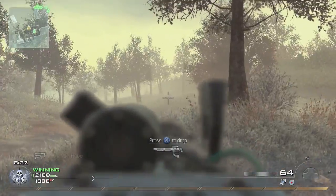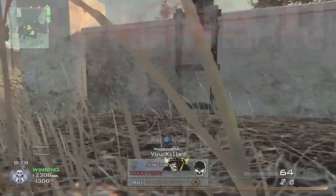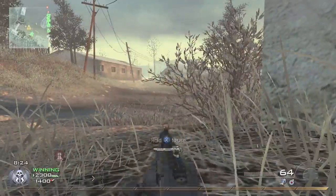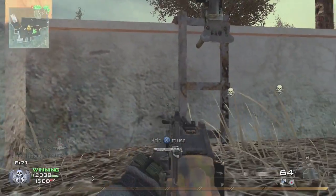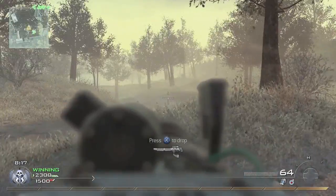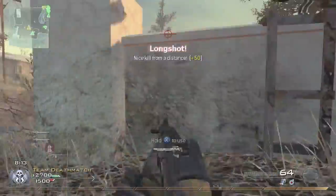A huge tip: when you grab the turret, make sure you're laying down on the ground. Then you can see right here, when you jump off of it, you're laying down and you can't get shot as easily. I know these guys are going to be rushing me. I'm waiting for my team to start heading over this direction, maybe to help me out, but I don't see anybody over there. I just keep pulling the trigger and end up getting a couple more double kills.